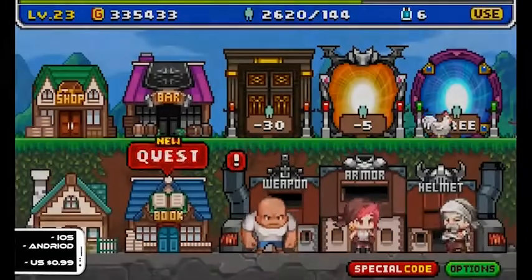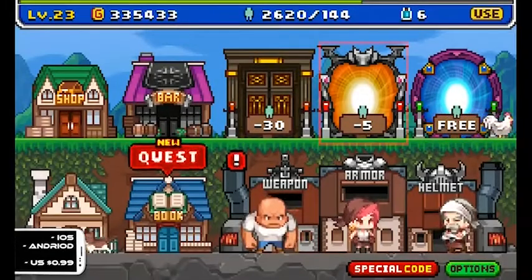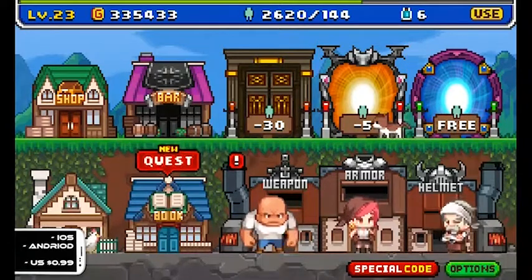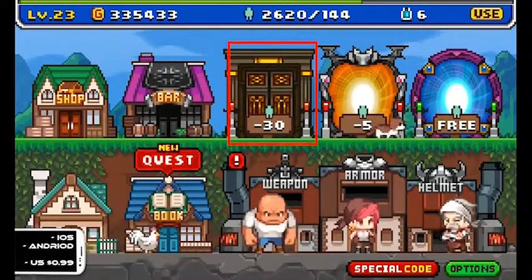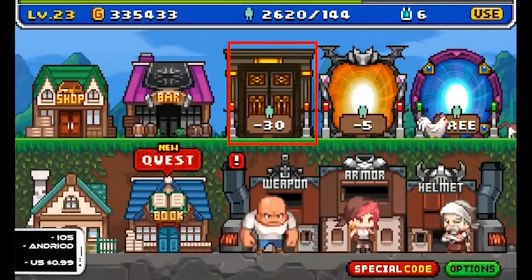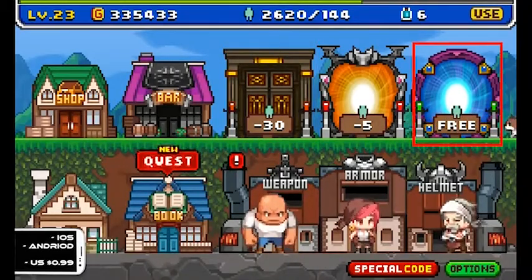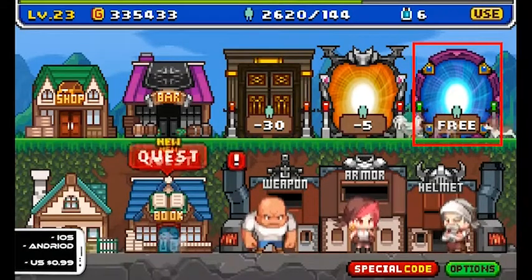There are three categories of dungeons to take on. First, there's the basic random dungeons that you can enter at the expense of 5 action points. Then, there's the more difficult fixed dungeons that cost 30 action points, but provide a greater reward. The final type of dungeon is available free of action points — the one that puts the barcode in Barcode Night.